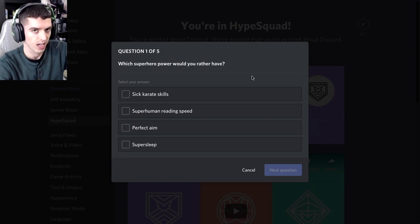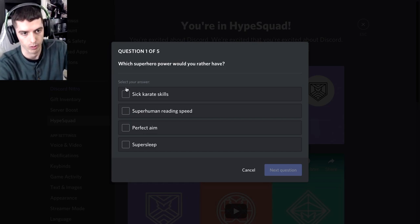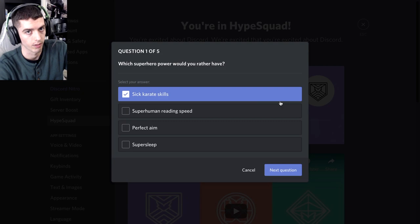The quiz does not matter. The questions don't matter, and the answers only matter to the point of what order you're picking them in. So if you want the first badge, which is purple, which is Bravery, go through and select the first option on all of them.